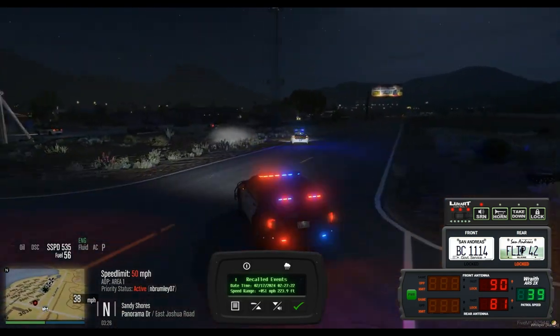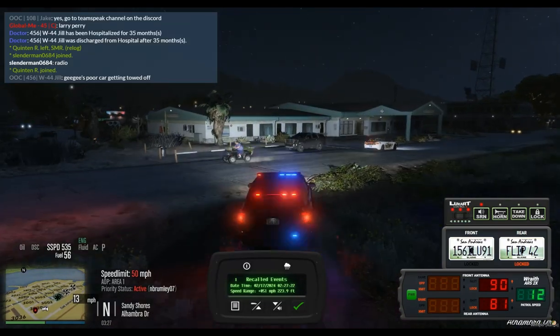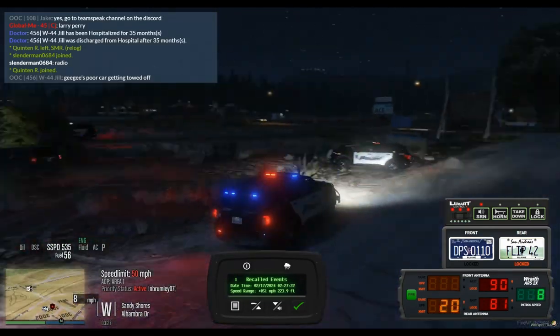11-14 secondary, making a right on the Joshua headed eastbound - kind of across the dirt onto Alhambra. Moving around, coming back on the Joshua and Panorama.